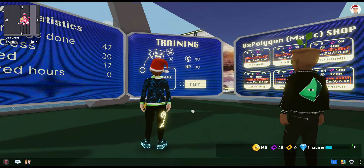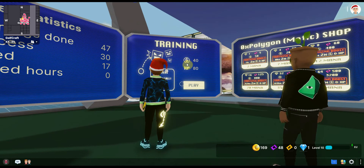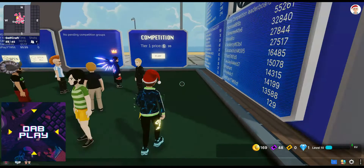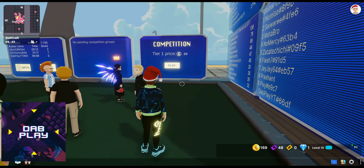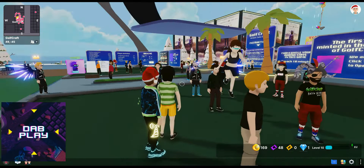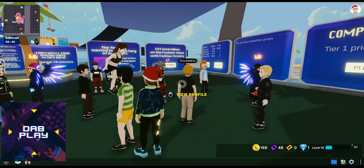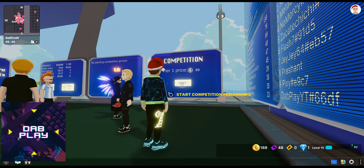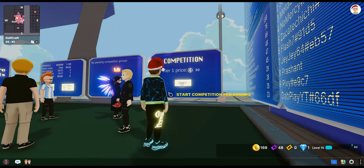Once you've played enough training and got your gold coins, you'll want to come over to the competition section. First and foremost, experiment with your game times because there are quite a few people online right now. At weekends, evenings, and during the day on weekdays you're going to get different calibres of players — people that spend all day every day here and are really good, versus average players who are learning and you've got more chance of winning.